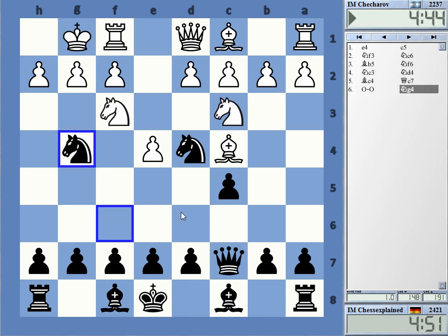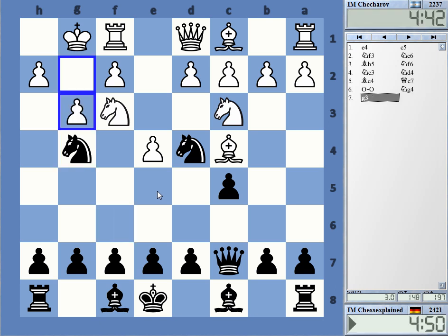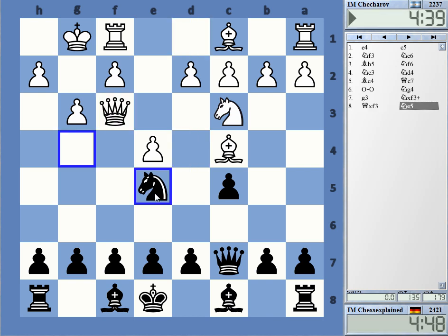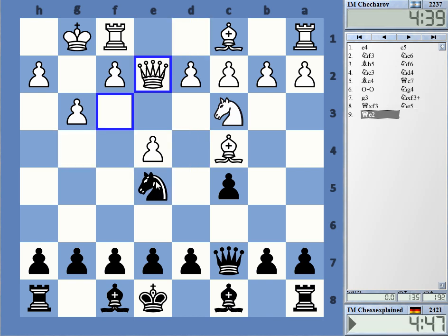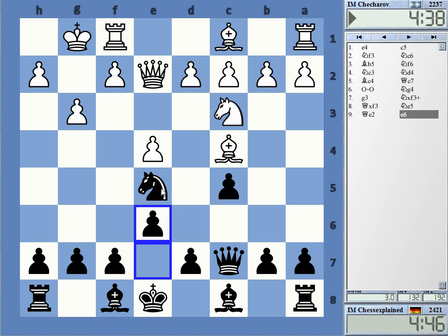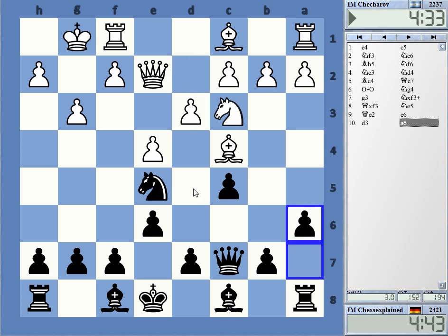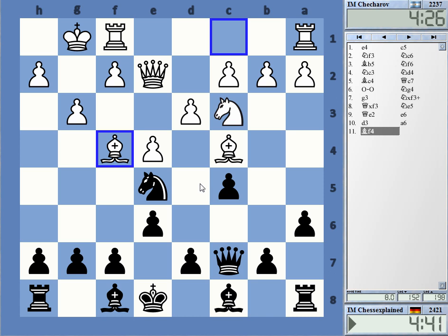I know it's crude but it's not a bad line. They don't take on c4 — I think they reroute it to deform. Black's setup is interesting and ambitious and everything, but it is also very slow.